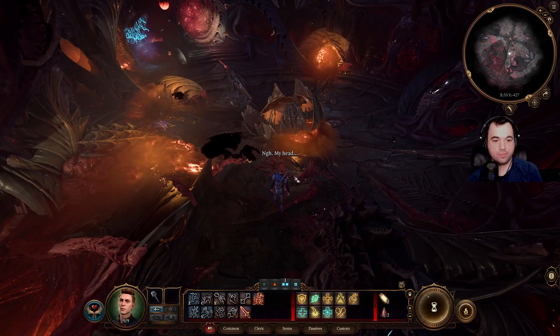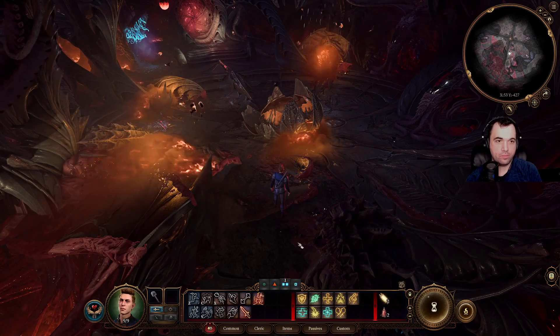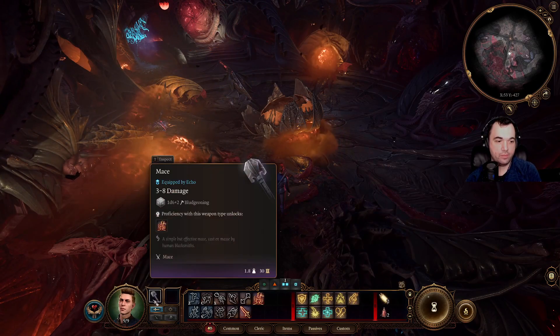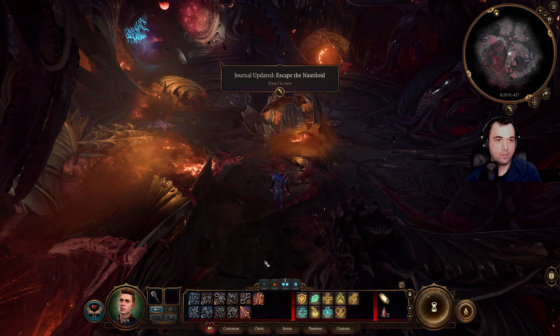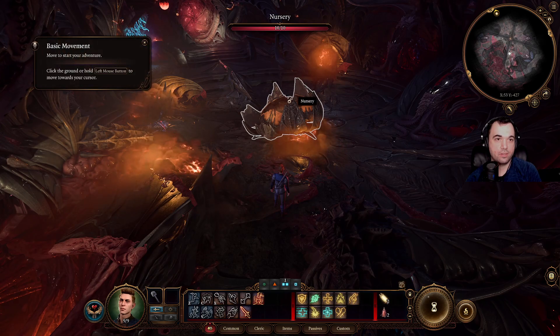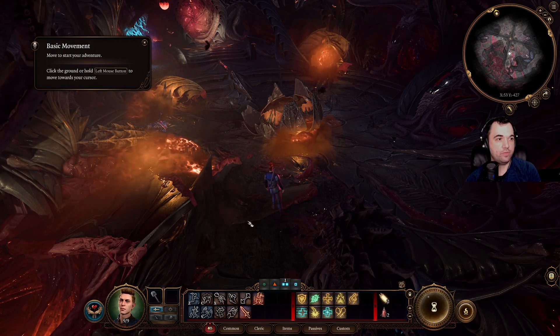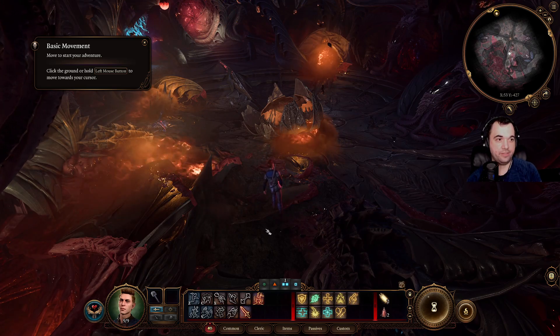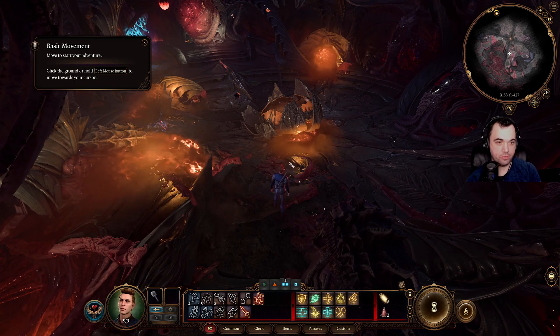I'll do it one more time in my head — how do I play this? Torian equipment, escape the nautiloid. Move to start your adventure. Put it on ground, hold — move from all-spot, left mouse button to move towards your cursor.